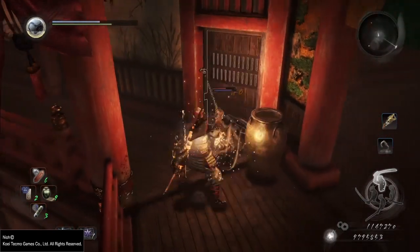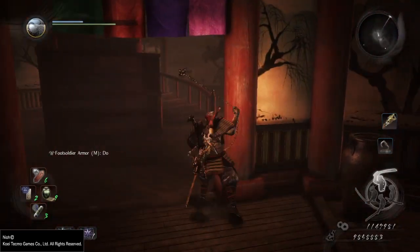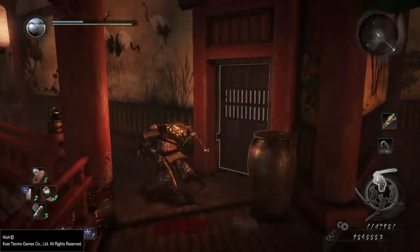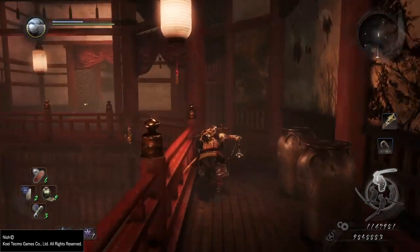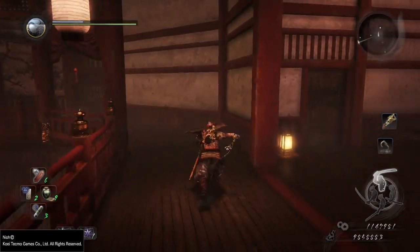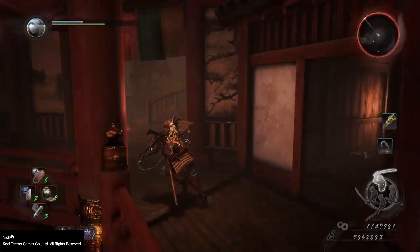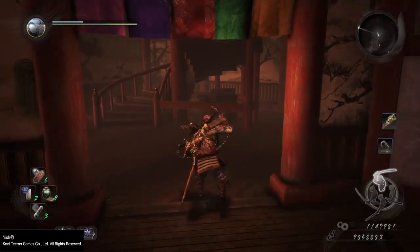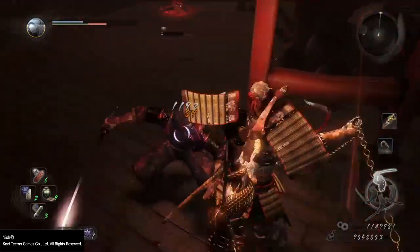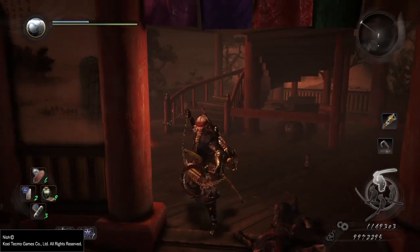Go ahead and take out the second skeleton. It's not going to be this room — that's not the stairs you want. You want to go to the second set of stairs. Head back over to where we first started, and here is the second stair set. There's going to be a ninja that drops down — go ahead and take him out as well.